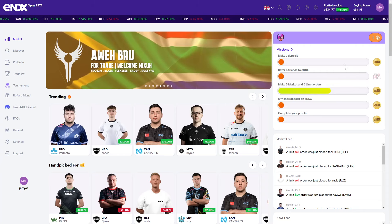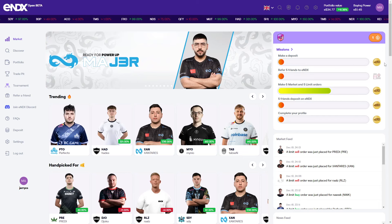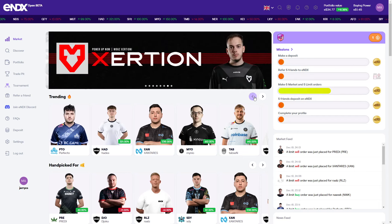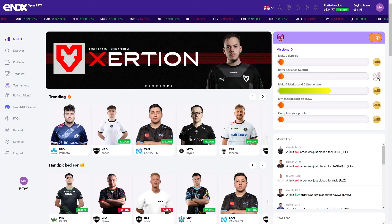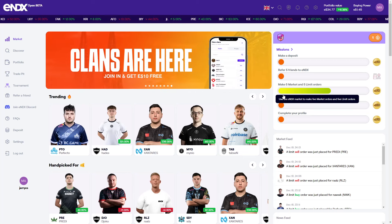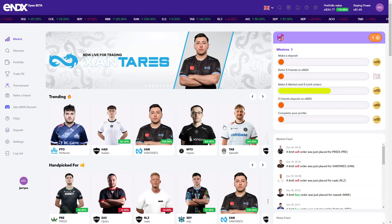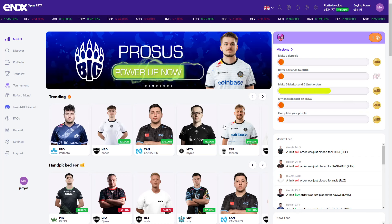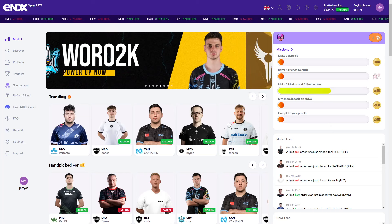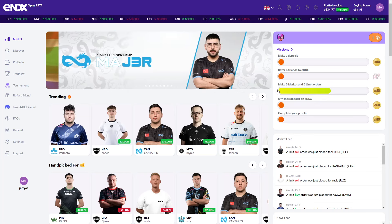These emissions are probably the most interesting. It's pretty cool — make a deposit and you get 10 bucks; refer Index to five friends and you get a t-shirt and some stickers; or if you make five market and five limit orders, you get 10 bucks. And if you get five friends to deposit on Index, you could tell them they each get 10 bucks if they click your link, and you basically split it with them. You can also complete your profile with the safety stuff.